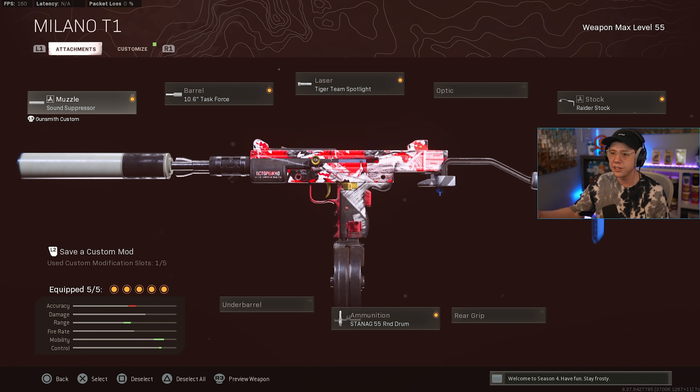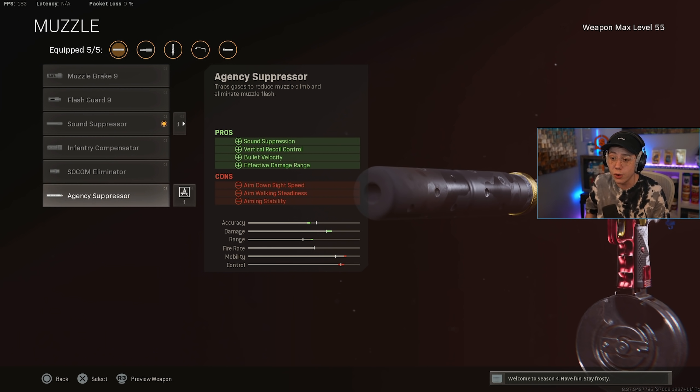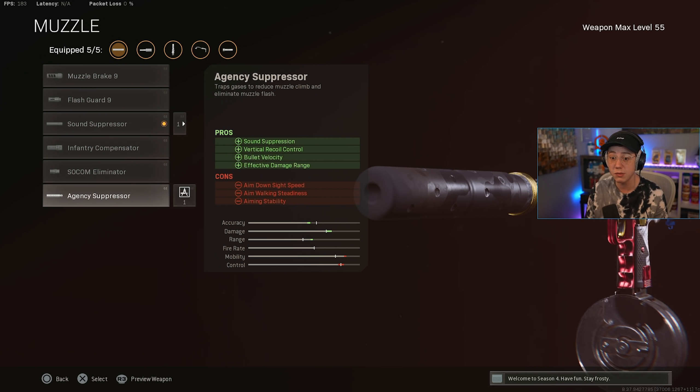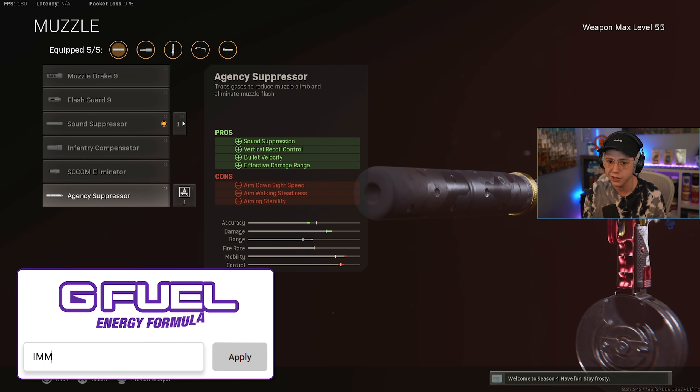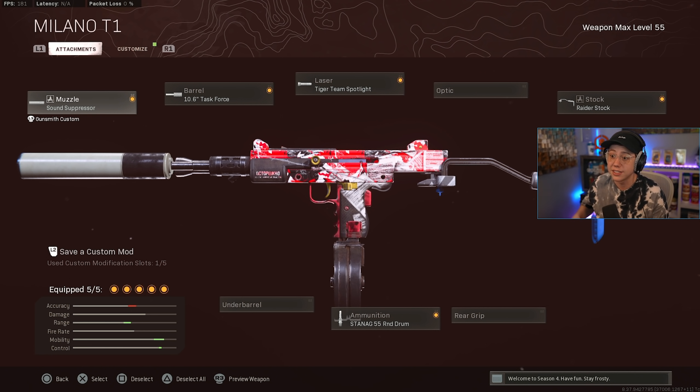This is the setup you want on the Milano: sound suppressor, Task Force barrel, Tiger Team Spotlight, 55-round drum mag, and the Raider Stock. However, if you want to use it as a sniper support option, you could add the Agency suppressor — it gives you increased control with even less recoil, and it increases range and velocity, so the drop-off on that chart would be even less severe. You could definitely get away with using Agency; it'll be a bit slower but as a sniper support option it's certainly viable. Overall it's the standard Cold War SMG setup and it works very, very well.